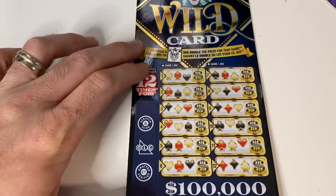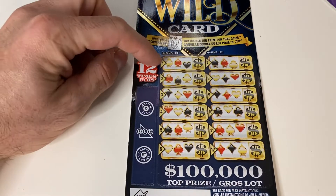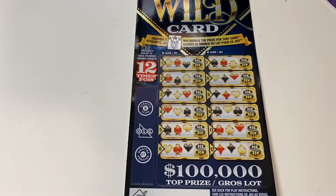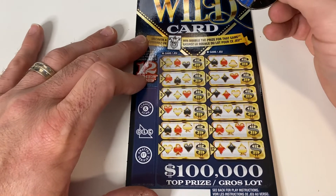So unless we get something on the Wild Card, it doesn't really seem like Hit 500 has a chance. On the Wild Card ticket, we're looking to match three identical symbols within each game to win the prize. If we find the doubler, we double the prize for that game. You can win up to 12 times — the more games you match on, the higher the prize categories you can win.